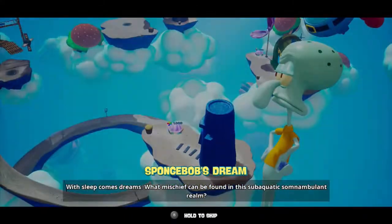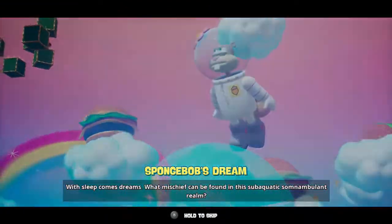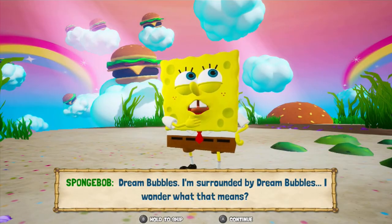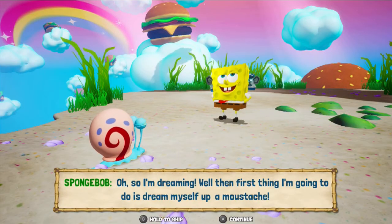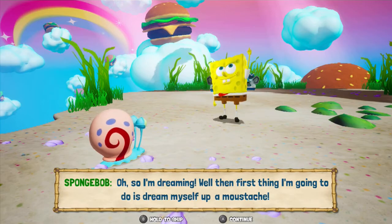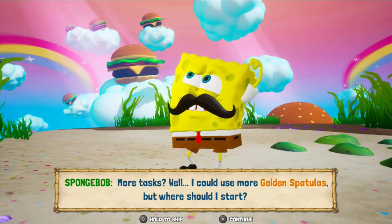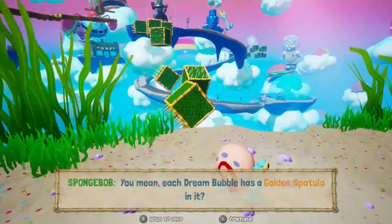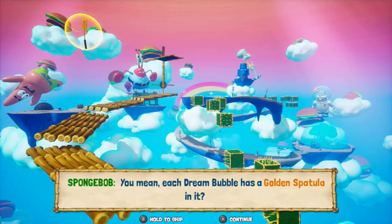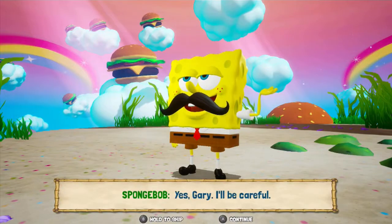With this comes dreams — what mischief can be found in this sub-aquatic somnambulant realm? Dream bubbles — I'm surrounded by dream bubbles, I wonder what that means. Gary, what are you doing here? Oh, so I'm dreaming. Well, then first thing I'm going to do is dream myself up a mustache. It does make me look more rugged, doesn't it? More tasks? Well, I could use more golden spatulas. You mean each dream bubble has a golden spatula in it? I'm ready. Yes Gary, I'll be careful.